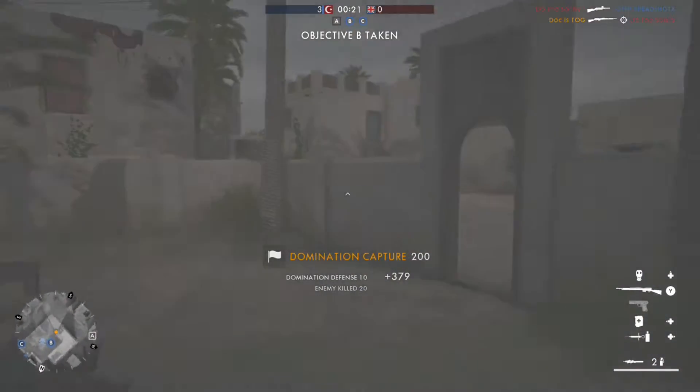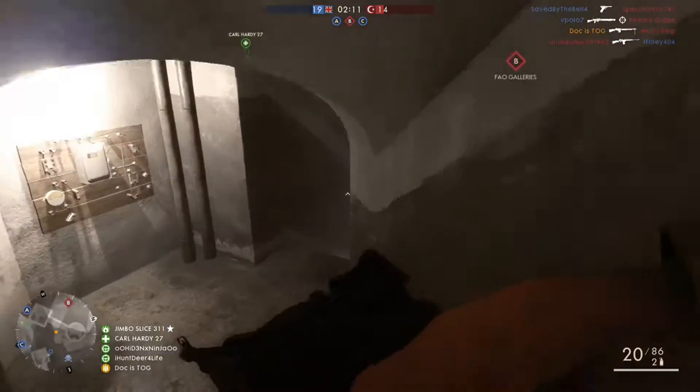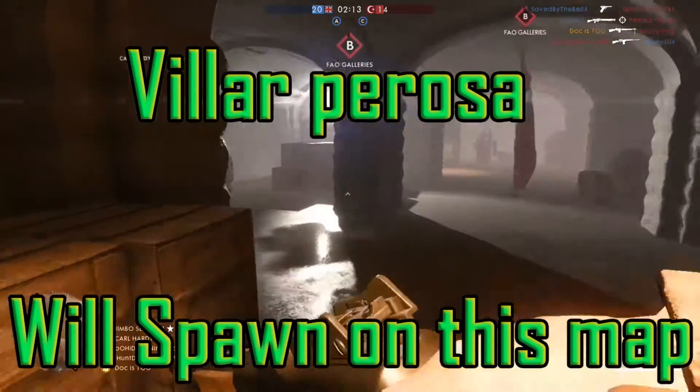Now here we are on Fao Fortress. This one also right on B — as soon as you come in, just sitting in the corner here. Really easy to find.